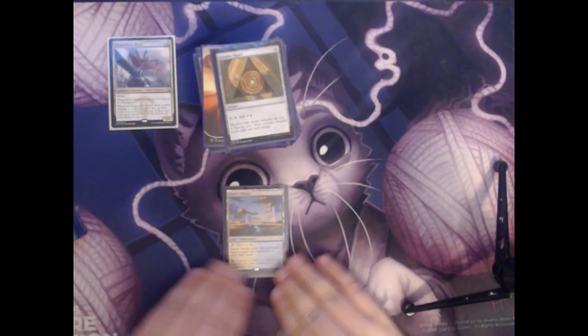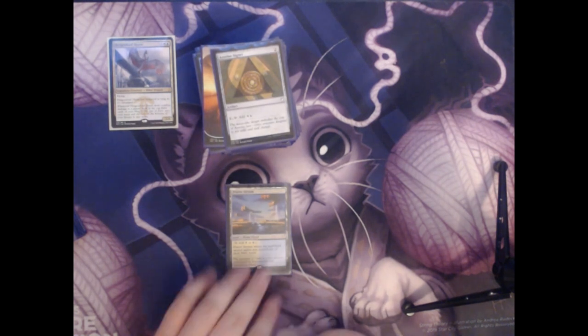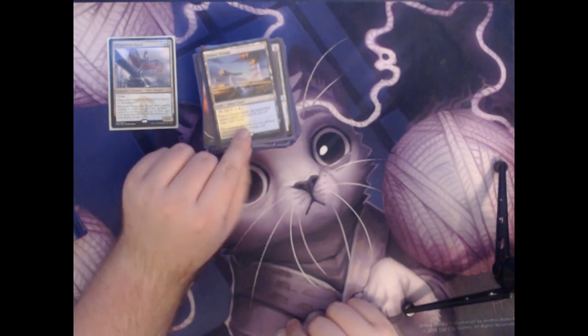Next up we have Prairie Stream. It's a land that counts as a Plains or an Island. It enters the battlefield tapped unless you control two or more basic lands. We do have a good number of basic lands in the deck, so this usually does come in untapped.